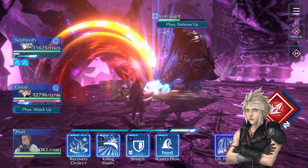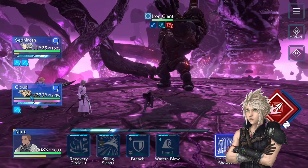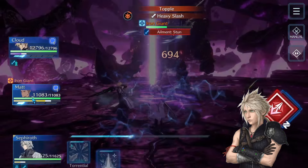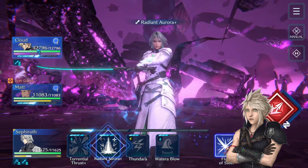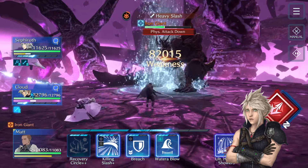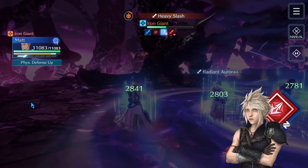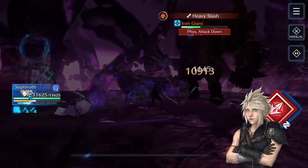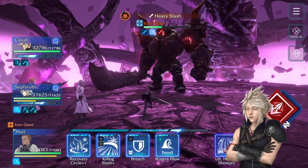Mighty Guard again — try to break it as quickly as possible, it's the same thing. Luckily here you get toppled, so with Sephiroth you have enough time to debuff his physical attack buff. Note that his single-target attack targets the character with the lowest max HP — in my case that's Matt — and you definitely do not want to get hit by an un-debuffed single-target attack from the giant.